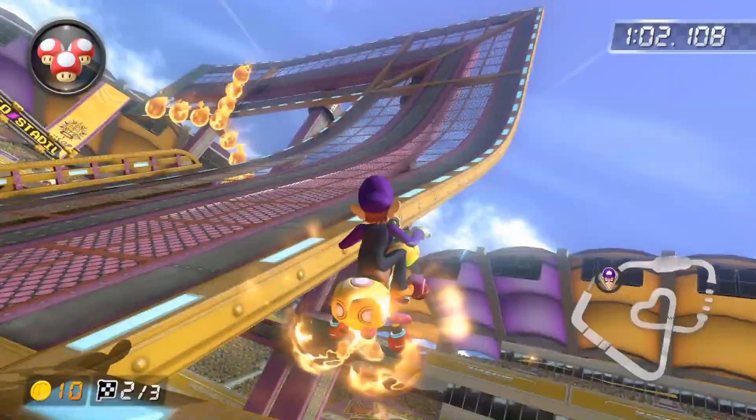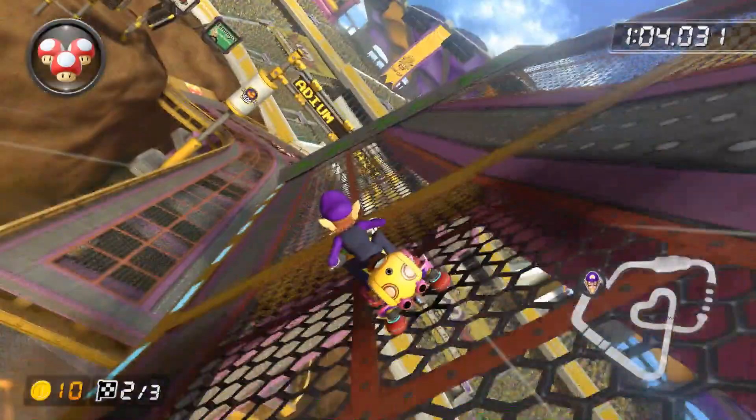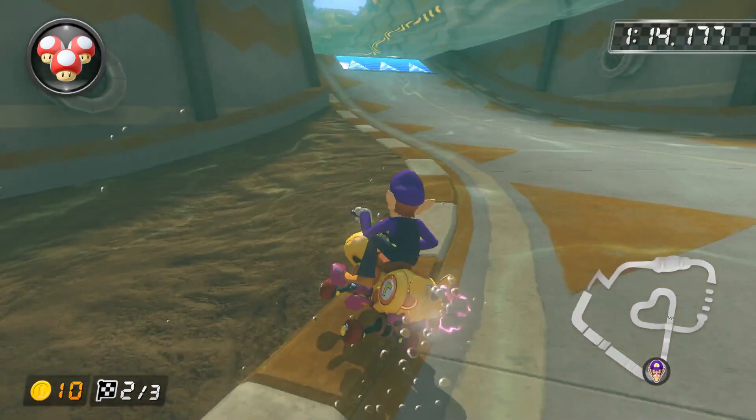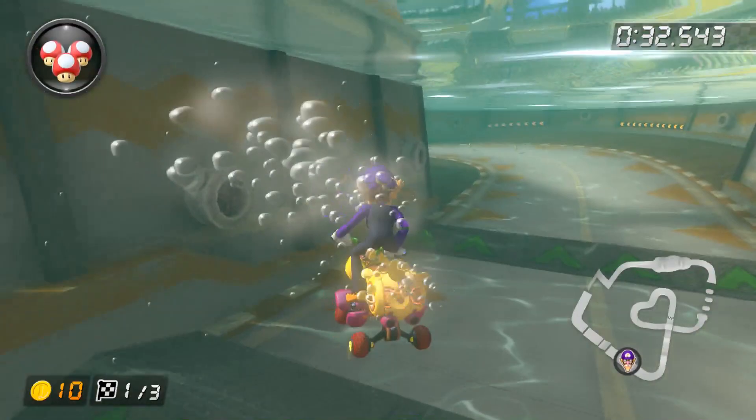Begin a left drift as you land from the second ramp and soft drift while in the air. As you enter the water, hold forward and a bit to the right if need be, and as you land, release a super mini turbo and begin another left drift over the ramp. Hold a tight left drift on the turn, then hold wide on the straight and release your super mini turbo off the glider in low glider fashion. If you aren't familiar with the fast ending sequence, you can instead trick off the ramp, drift off the final ramp, charge up an ultra mini turbo, and release it off the glider.